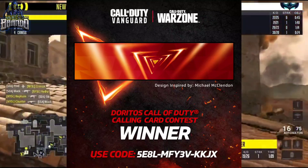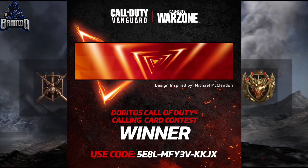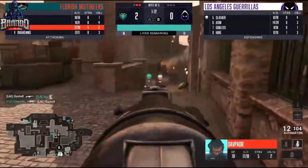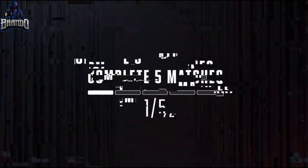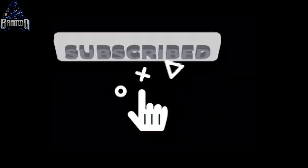Also, Call of Duty Vanguard and Warzone got a new Doritos calling card — there's a code on the Doritos bag; just type it in at callofduty.com/redeem to get the calling card in-game. So today we covered CDL camos, the ranked play delay, a free bundle and tier skips coming this weekend, the Vargo 52 secret weapon unlock, and the Vanguard patch notes. That's all for today — please smash the like button, subscribe if you're new, hit the notification bell, and until next time, I'll see you later.